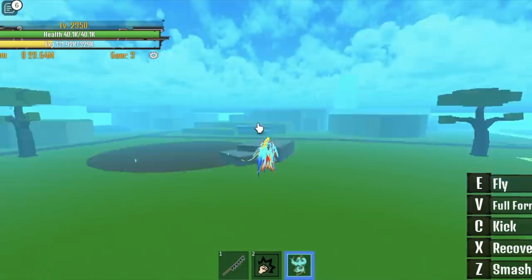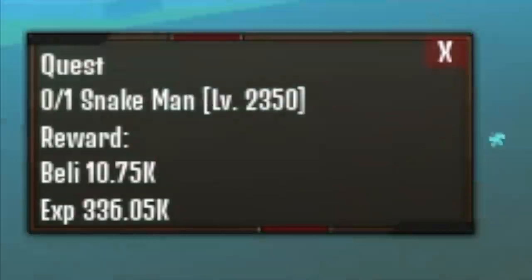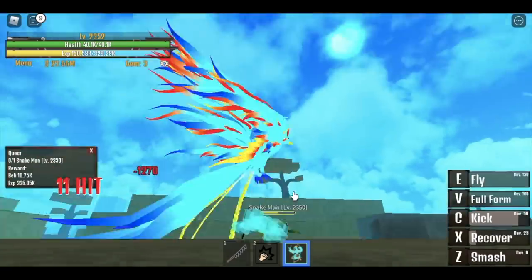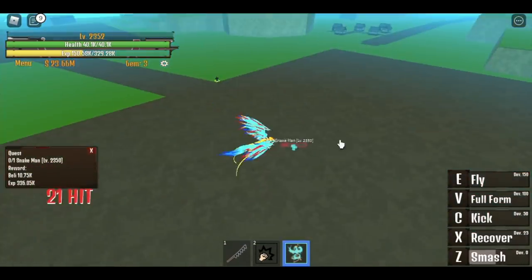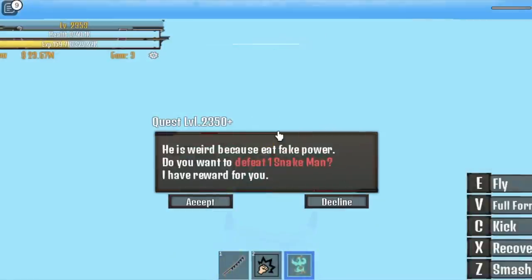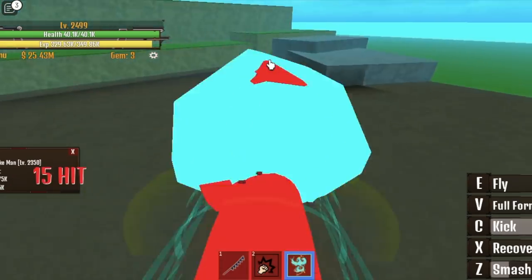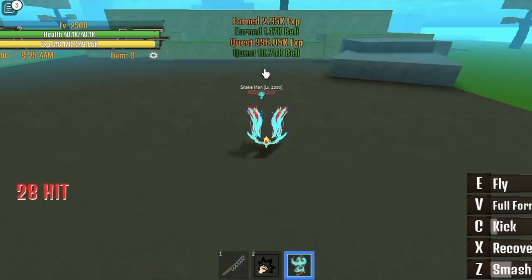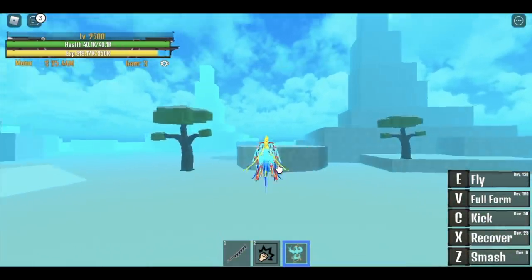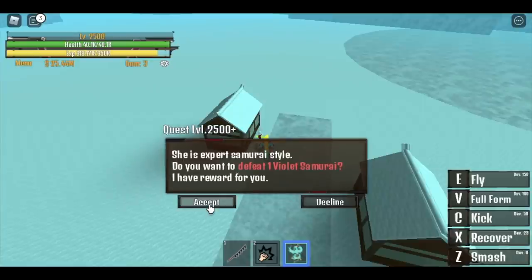We're going to start in Ponce Island in the second sea. We're going to skip 2 training areas and start with the Snakeman. Use smash, kick, one more smash, one more kick — and we're good. There's a bug in the second sea that keeps happening. We're going to do this until you reach level 2,500. Killing one mob is better than killing five, and the spawn time of those mobs is long, so follow this guide.